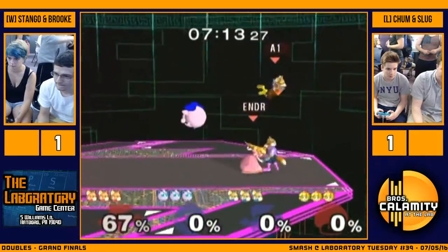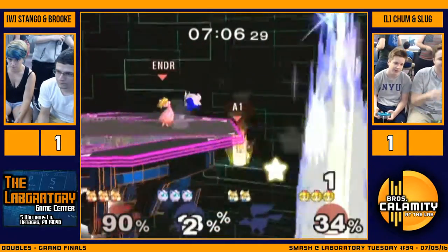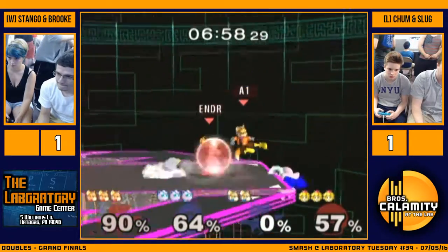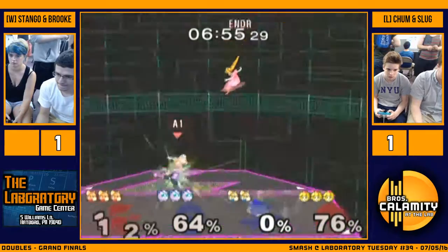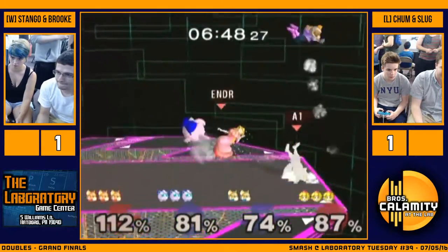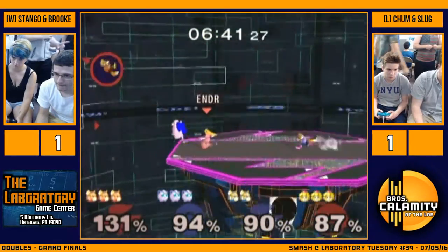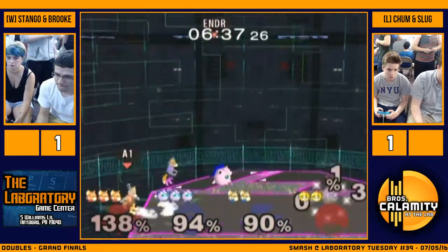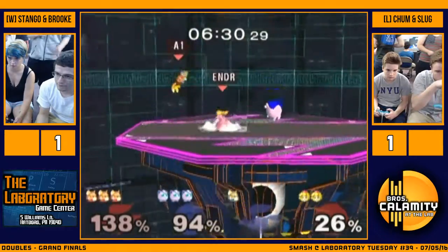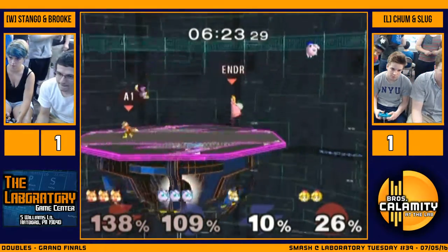Peach is so slow that if they can just knock Peach away, they can gang up 2v1 on Fox. Stango's a really good player, but I don't think he's good enough to handle both of them at once. That's what they were flirting with the last two games. Chum's playing Jigs and just all over the place, standing on the side of the stage — he's really unable to edge guard them. Brendan's definitely been inconsistent with his edge guards — Brendan being Chum — and that's why the games are so close, honestly.